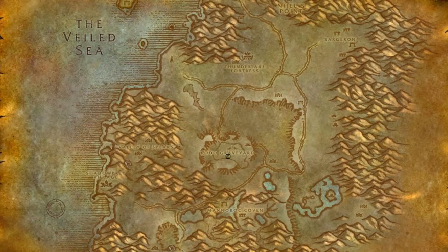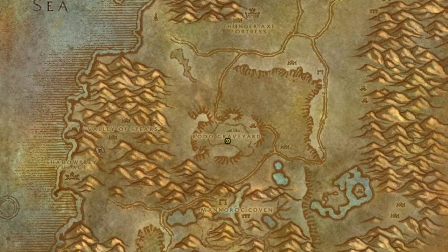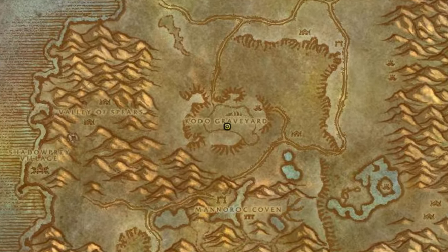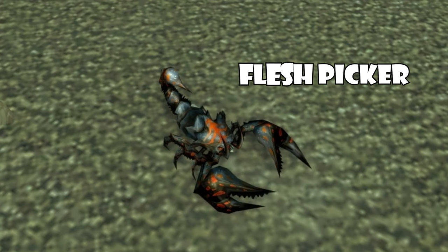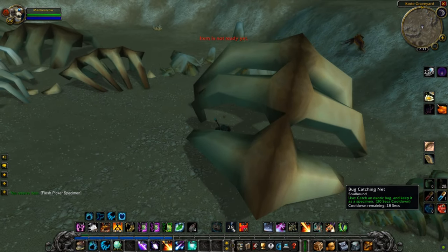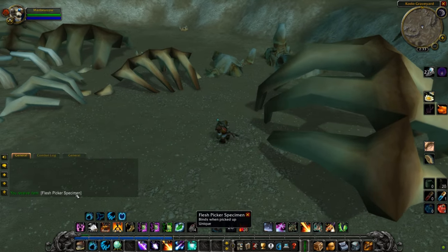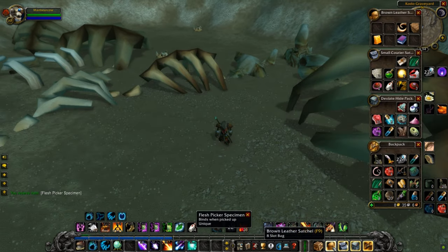Smack dab in the middle of Desolace, we will find a Kodo Graveyard. Within the Kodo Graveyard, you can find little critters known as Flesh Pickers — well, that sounds lovely. While avoiding the mobs in the area, throw your bug catching net on a Flesh Picker. You will immediately receive a Flesh Picker specimen in your inventory. One down, two to go.